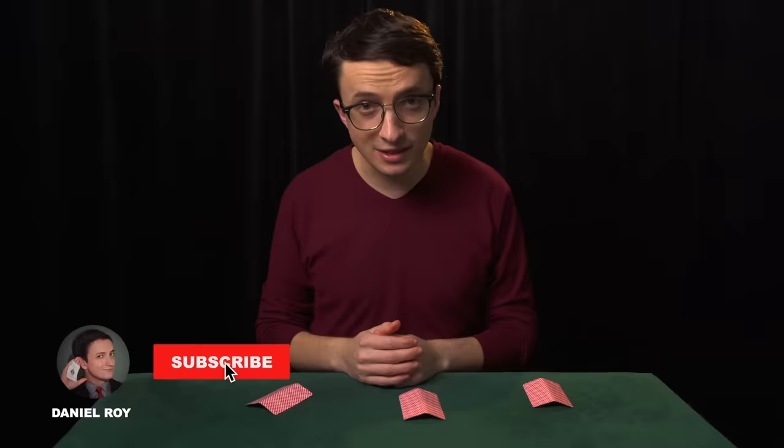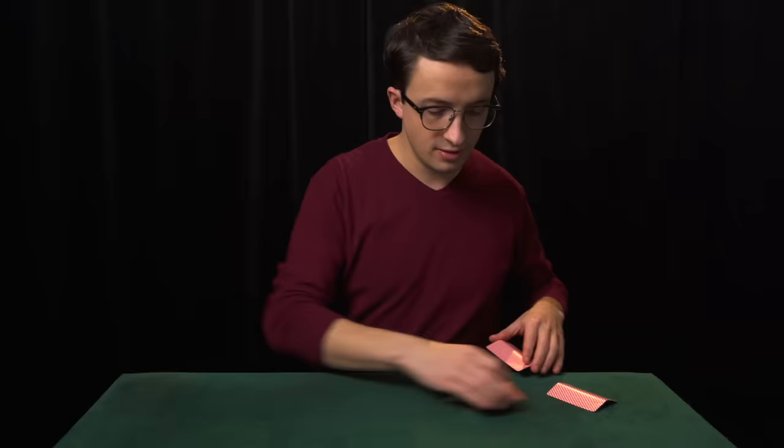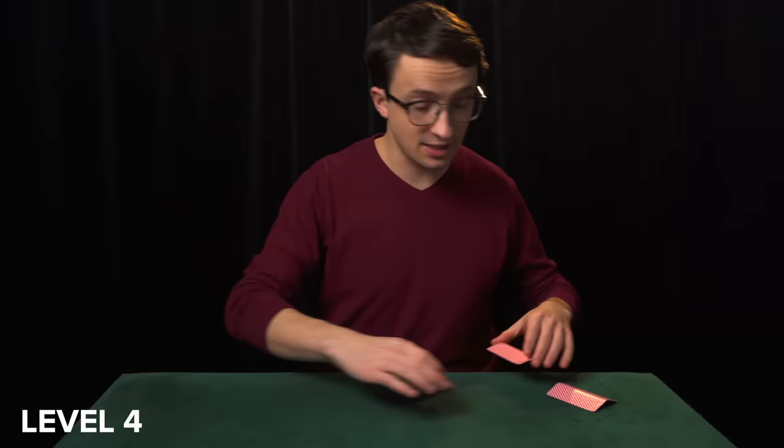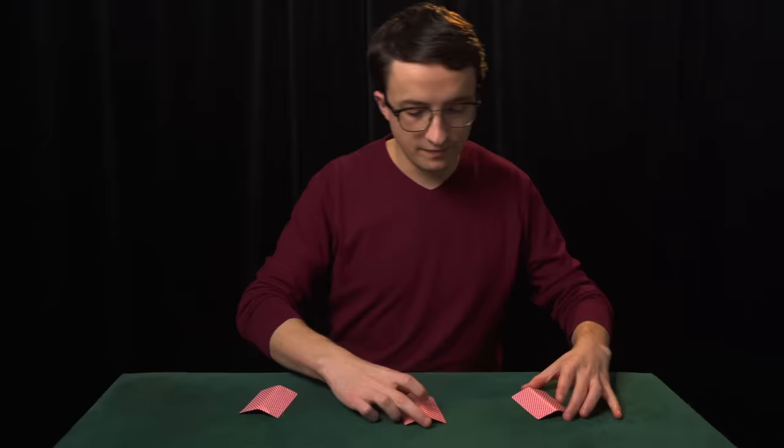Watch very closely. I can toss the money card down in the middle, or I can toss it down on the end, and then I'm going to mix the cards around a little. So here's level four. I will toss the money card, the ace of diamonds, down in the middle, and then I'll mix the cards around. Now, it can be confusing because I crossed my hands, but you probably saw that the money card went over here, right?